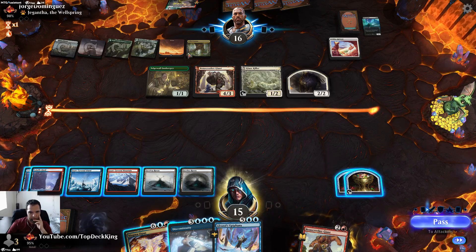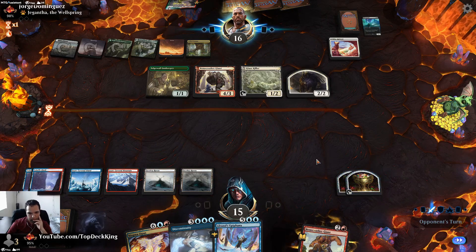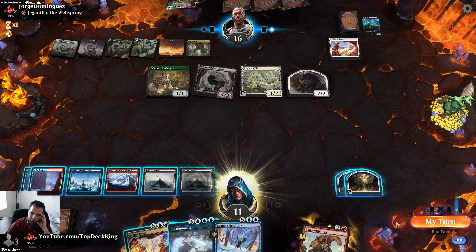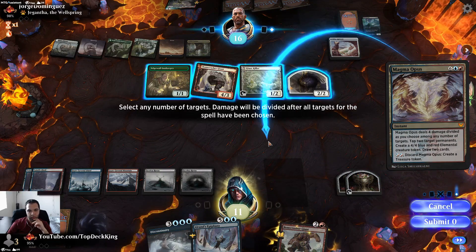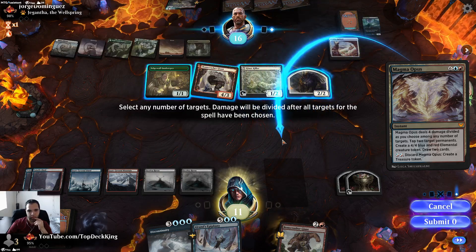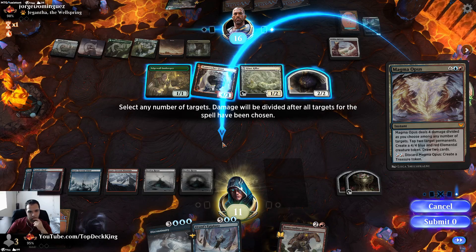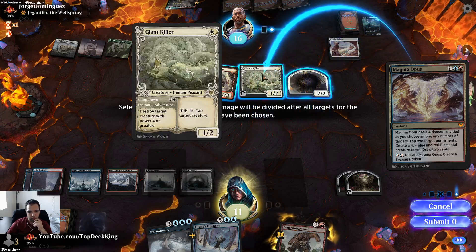Let him attack — he's gonna crack the land. I don't think he's attacking with those because I have Faceless Haven, so we'll take the damage. Faceless Haven was like the worst card to see. We can do two damage to two things so that way if he cracks Fabled Passage it makes them 3/3 — so we do two here. We need three here to force him to crack and keep the Edgewall and put counters on it.